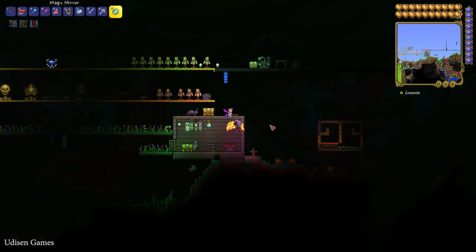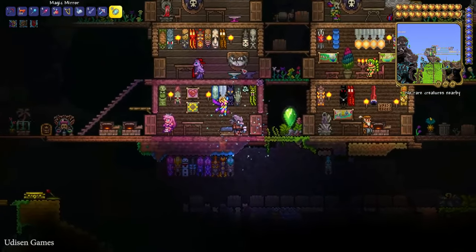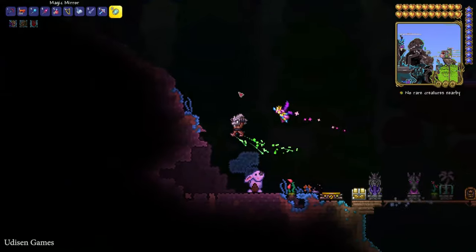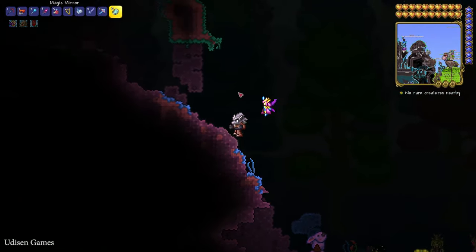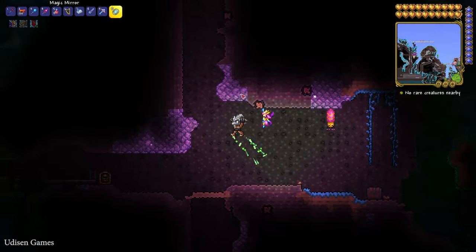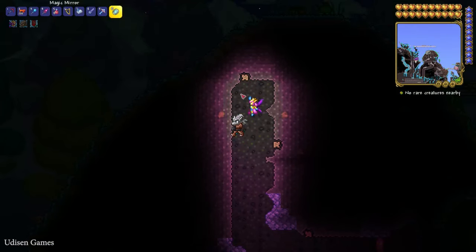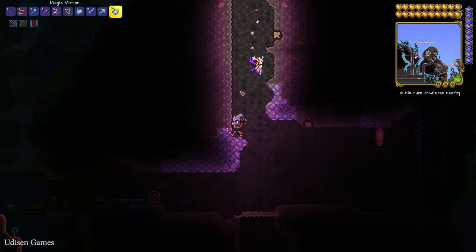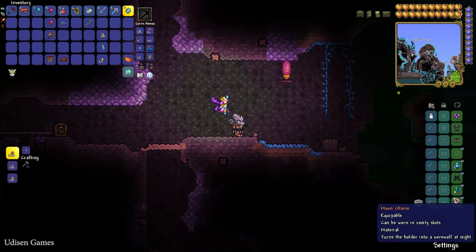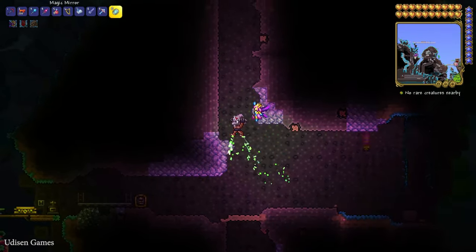Let me test how this climbing gear works. I am stuck on the wall — definitely working! With my werewolf form combined with the claws, it looks perfect. The werewolf with claws — seriously, it is more cool. I love this stuff already.